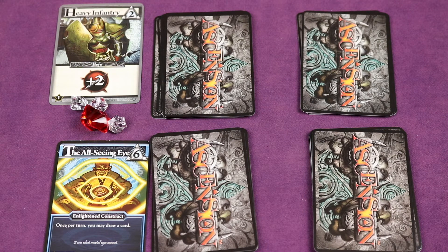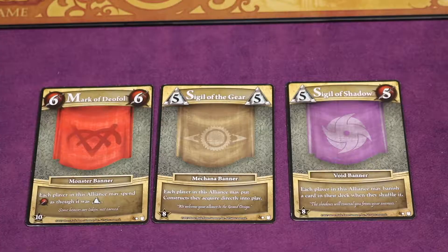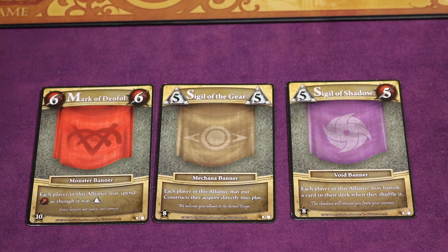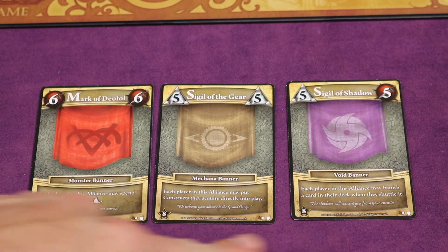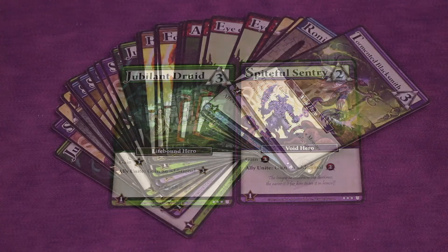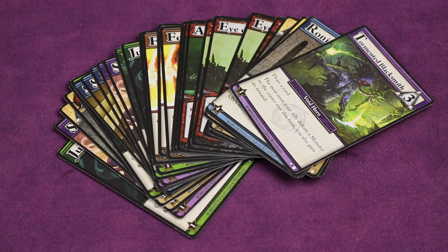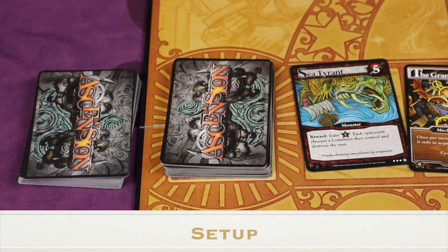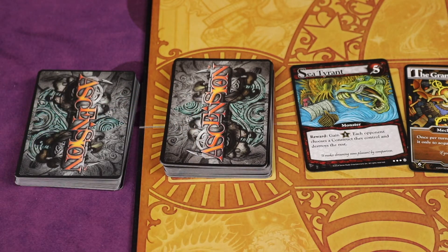In Ascension Alliances, you'll be aligning with another player, taking your turns together, strategizing, and playing cards back and forth. You'll be sharing honor both on cards and on tokens. At the end of the game there are new banner cards — if you and your aligned player both pay what's required you get a special powerful ability for the rest of the game. There's also a new unite mechanism and 28 new cards that get mixed with the deck.